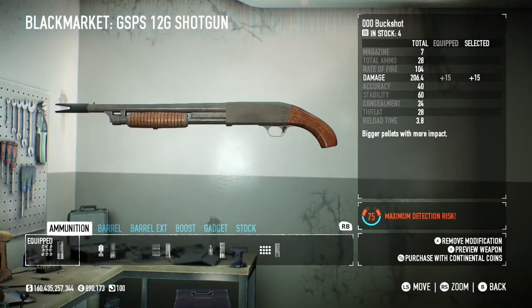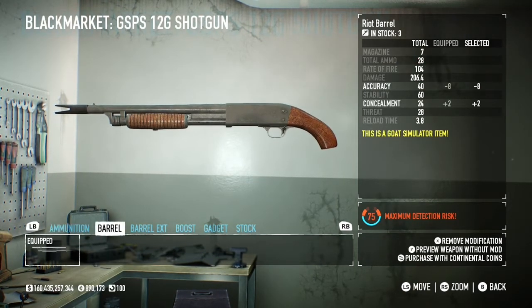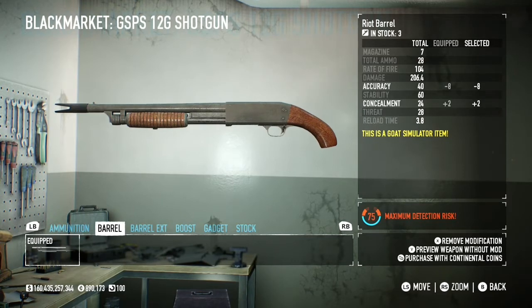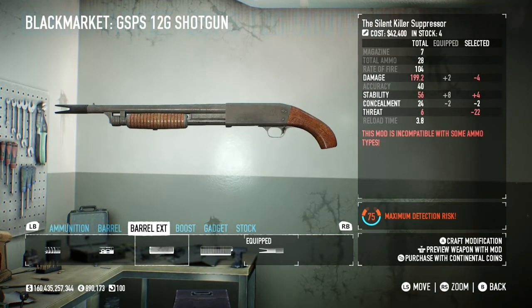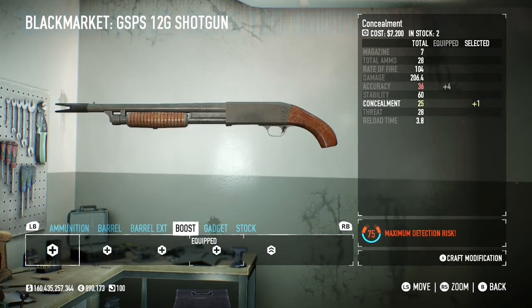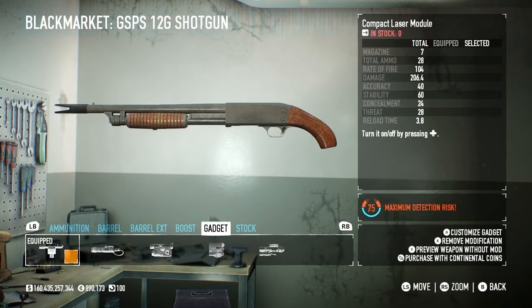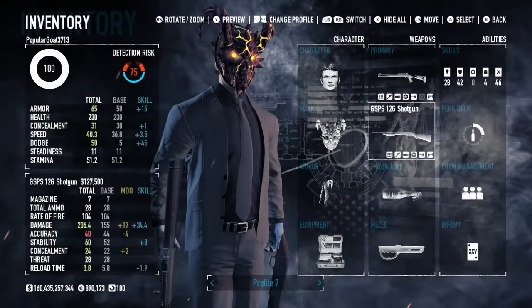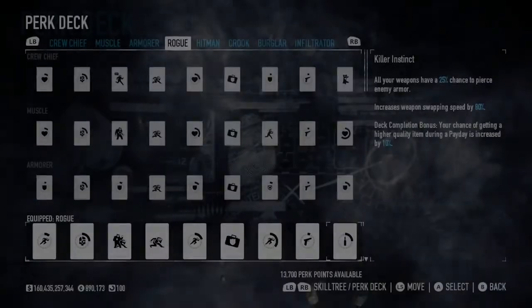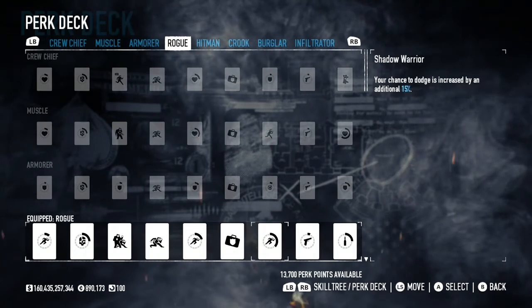Now the secondary is the ESPS 12 Gauge shotgun. For ammunition I use Triple Up Buck because it gives extra damage — you can use whichever you want, maybe fire, it doesn't really matter. I use the Riot Barrel and the Donald's Horizontal Leveler on this one, but you can use the Shark Teeth. I added an accuracy boost, a regular gadget, and for the stock I'm using the Stakeout Stock for more movement, though it does lower stability.